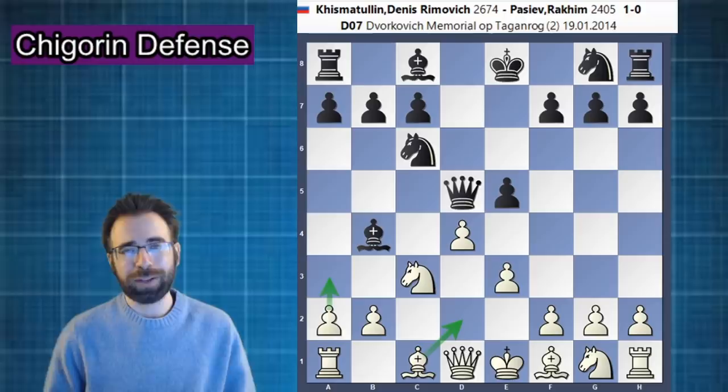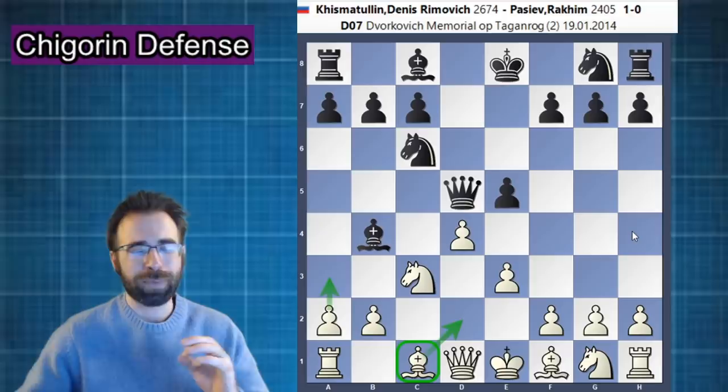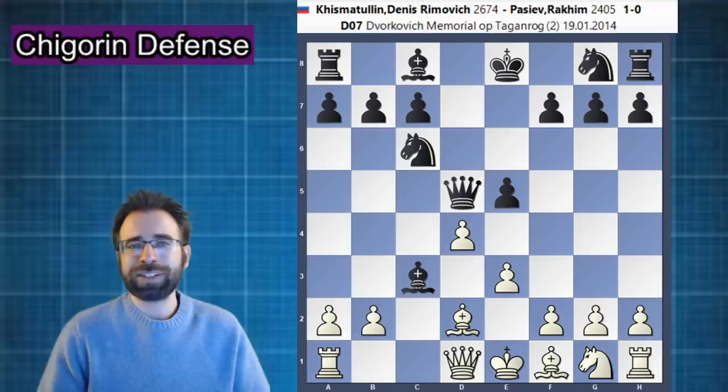However, I'm going to recommend the move a3, and it's for a very specific reason having to do with the bishop on c1 and where it ultimately will be placed. Just for reference, after the move bishop to d2, what black is inevitably going to do is take the knight, now that the pin has been broken. White can take back on c3 either way — with the pawn or with the bishop.